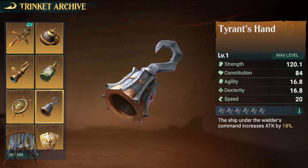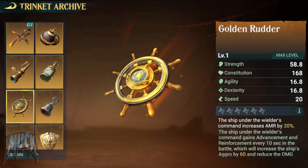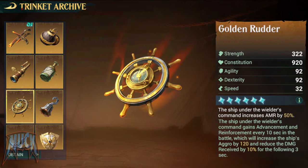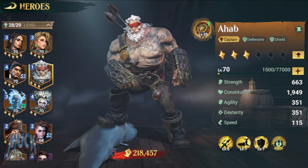The other legendary trinkets are: The Golden Rudder, which increases armor by 20% up to 50%. When wielded by a captain, the ship gains an advanced reinforcement every 10 seconds in battle, which will increase the ship's aggro by 60 up to 120 and reduce damage received by 7% up to 10% for the following 3 seconds.